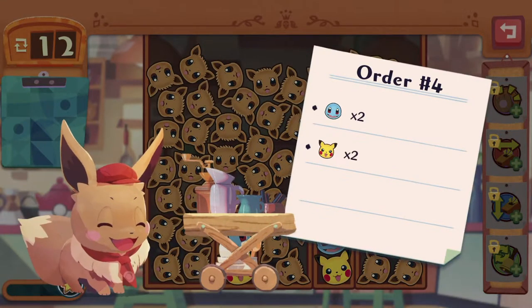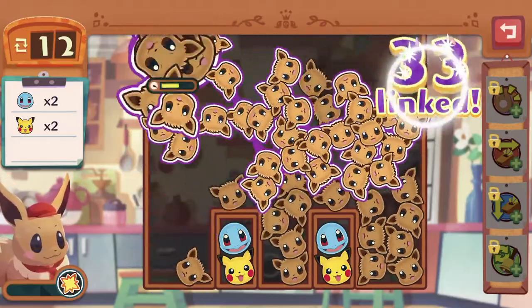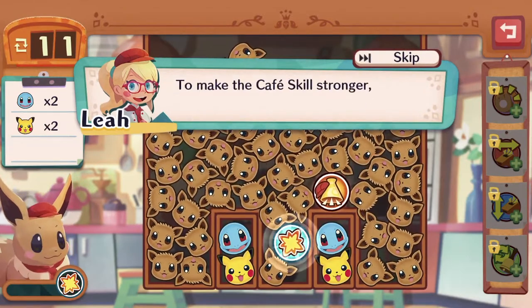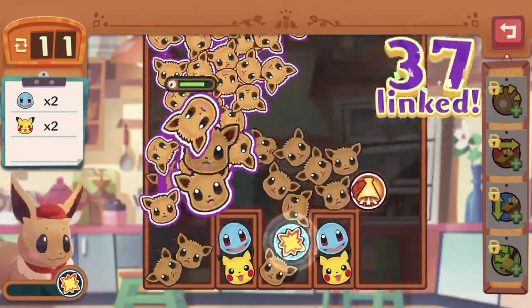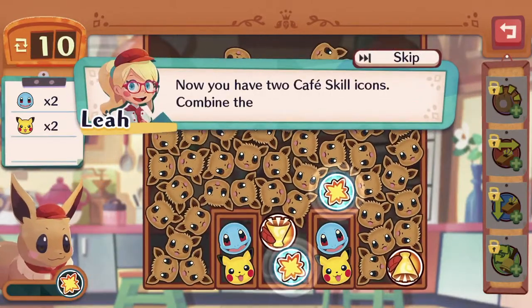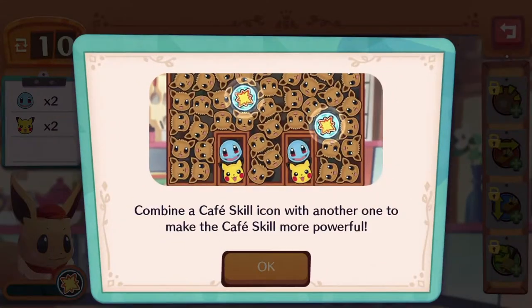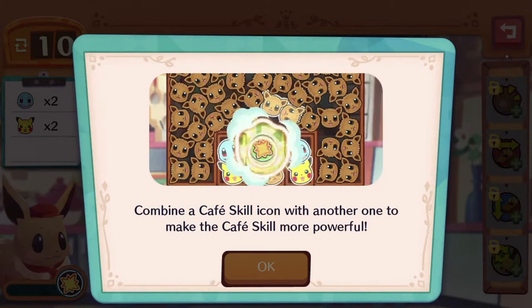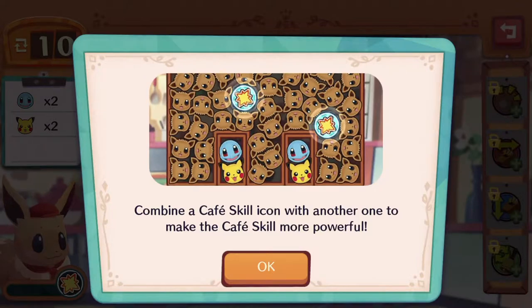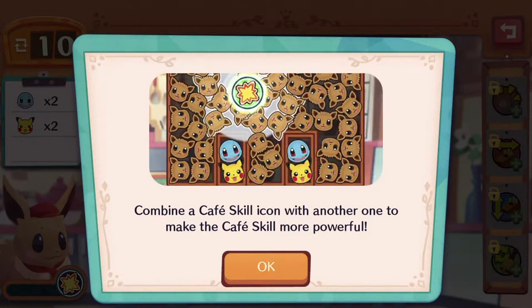Let's try it out. The maximum upgrades you can have for an icon is two, so even if you have more on the field or on the screen, basically they don't do anything. We've made the icon appear, so let's fill up the gauge again to get another one. Now I have two — let's combine them together. By combining two of them together, the skill of the icon gets more powerful. As you can tell, the surface area that the icon burst gets greatly increased.